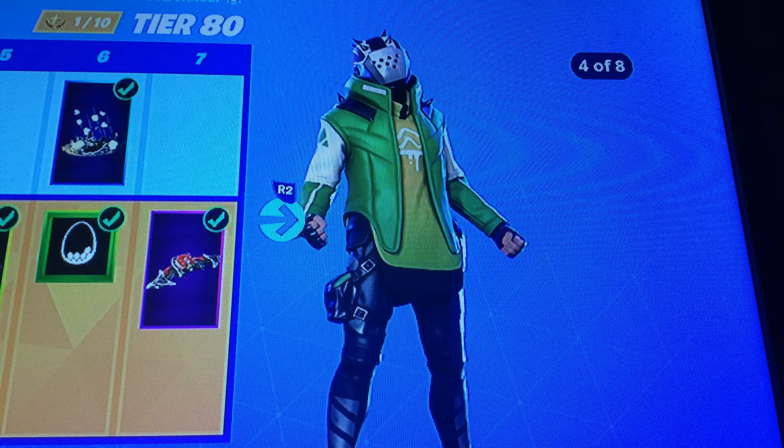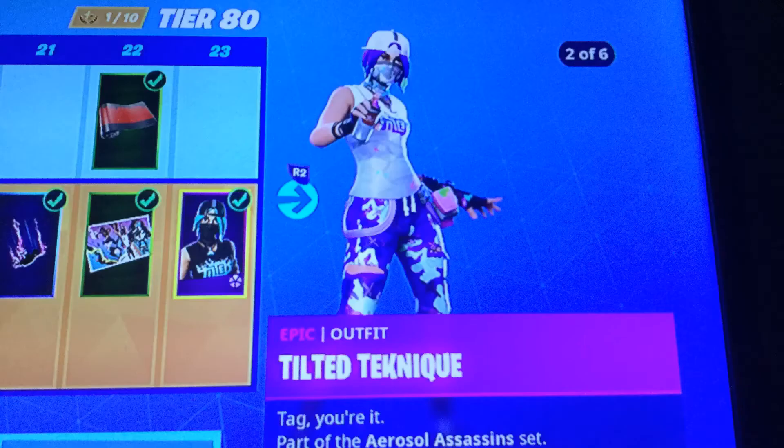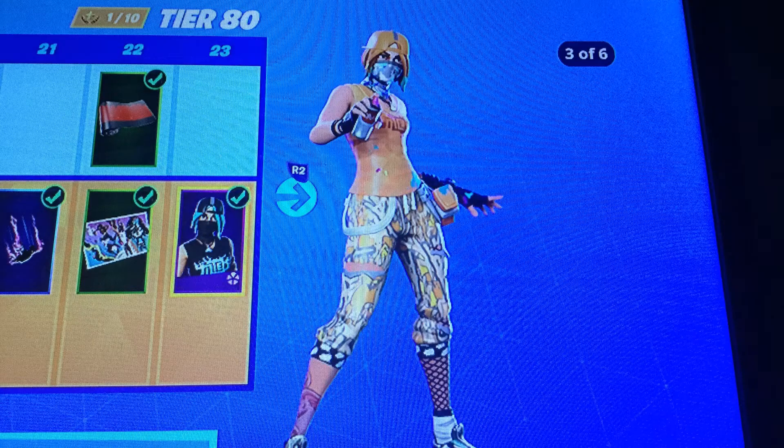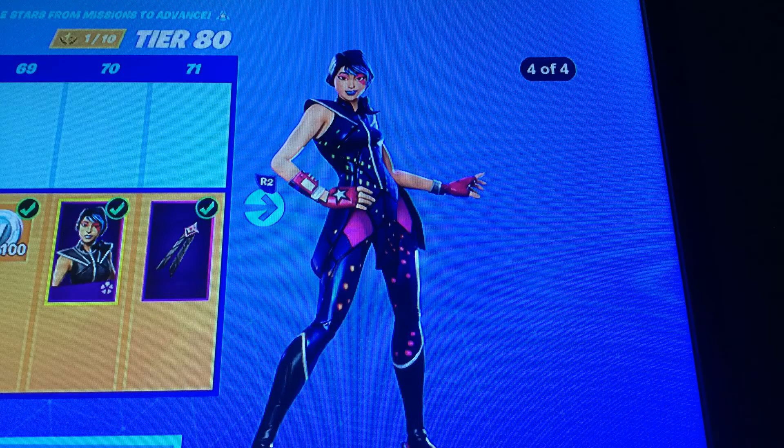He is better than his old one though. I think Tilted Teknique is a really great skin — it's just a really cool skin, but I had to put her lower. Next is Sparkle Specialist. She's a really cool skin, but I'd put her lower too.